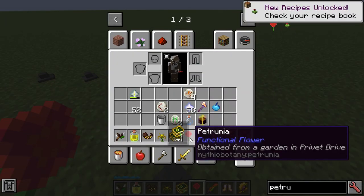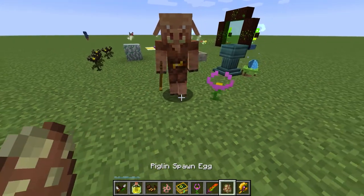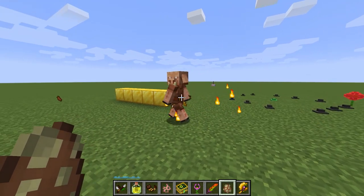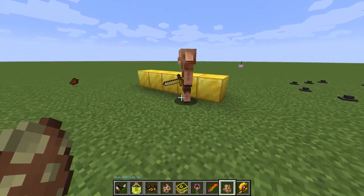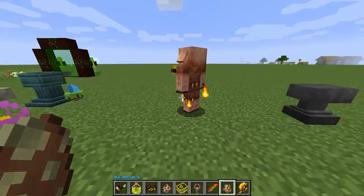We also have some functional flowers — this one is going to activate rituals. We've also got the Hellbore, which will stop piglin conversion. You can see it working there — the Piglin is walking around normally, but only when it gets out of range does it start to do its shaky thing. When it's within range, you can see it's being affected by the Hellbore.